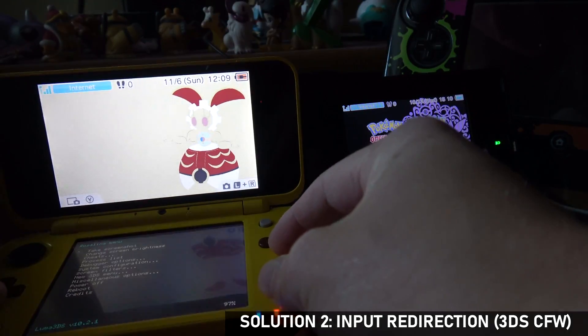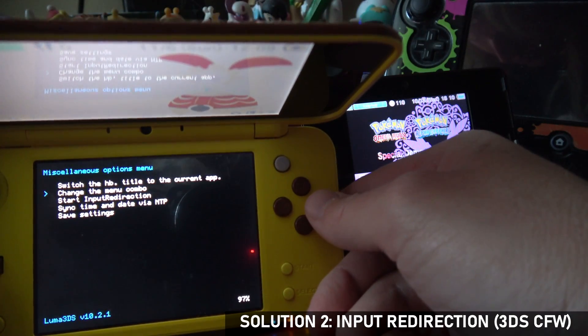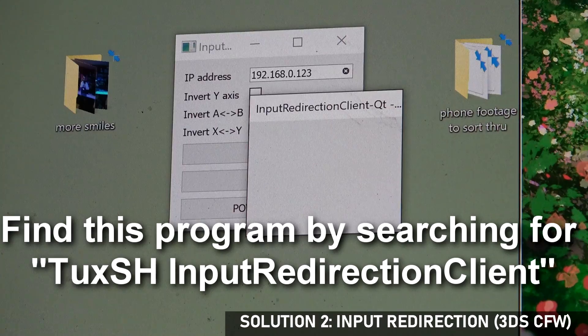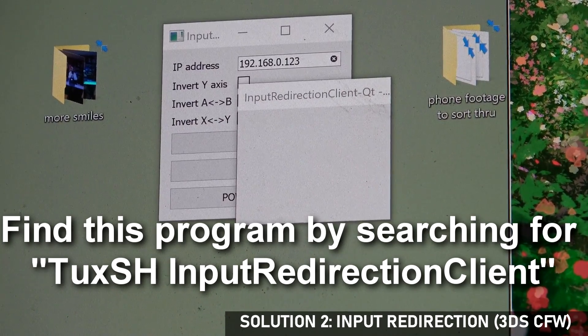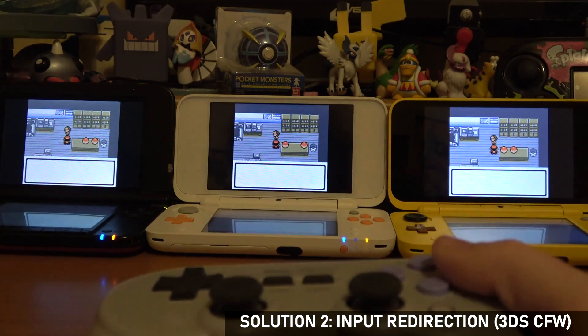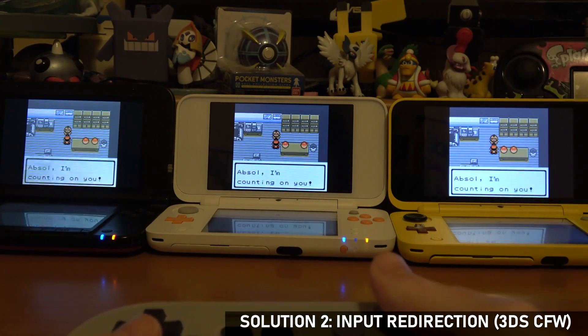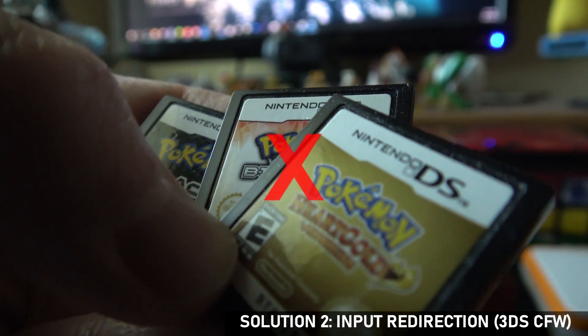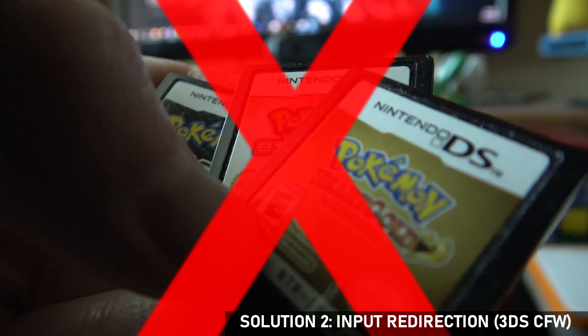The second solution requires having a 3DS running custom firmware. In the Luma menu, if you go down to miscellaneous options and turn on input redirection, then run the input redirection client program on your computer to match up with your 3DS's IP address, you can use any controller connected to your computer to control the 3DS, and it has surprisingly little latency. The only downside is that it does not work with Generation 4 and 5 games because this functionality does not work in DS mode.